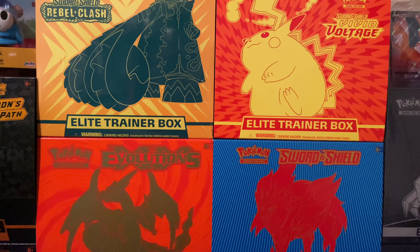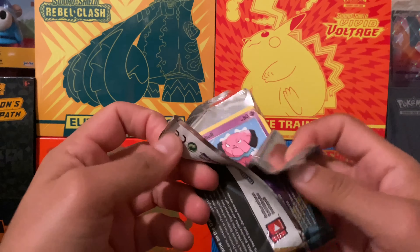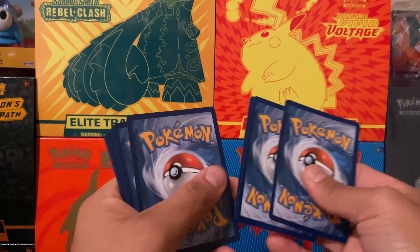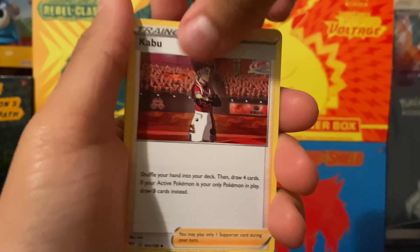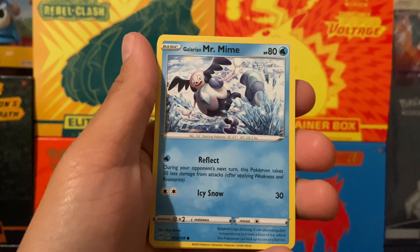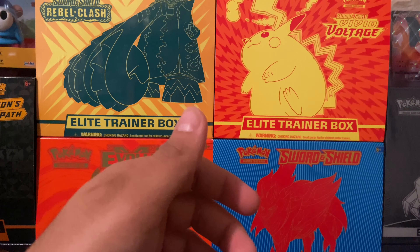Moving on to one of our Darkness Ablaze packs. We have two of these, so we'll open one now and save the last one for the end of the video. Here's the code card. We got Grass Energy, Gordie, Kabu, Turbo Patch, Snubbull, Tauros, Rookidee, Mr. Mime electric reverse, Skarmory, and Mr. Rime. Mr. Mime and Mr. Rime — we are two for two but not pulling anything yet. That's okay.